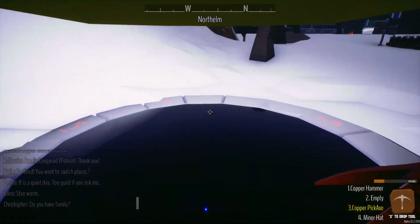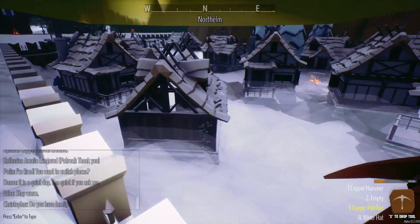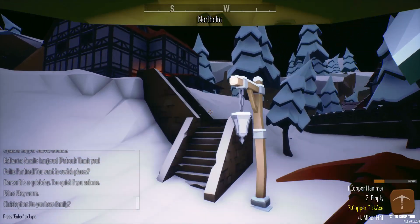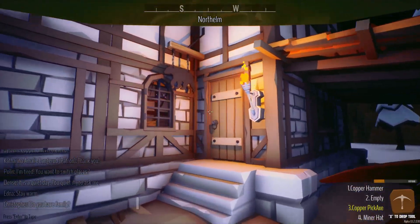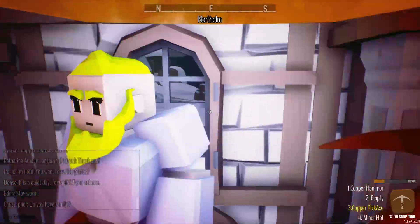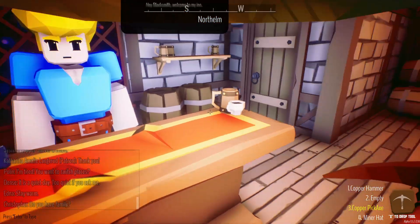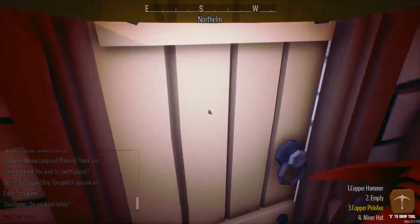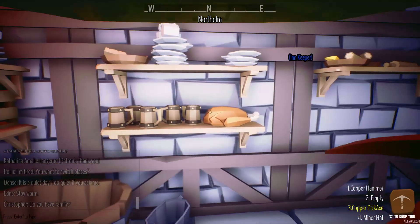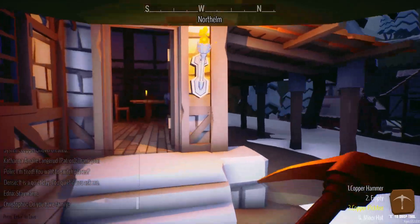There we go - perfect. Spin around in a circle. Alright, so we got a teleport gate there, random houses. What is this place? It's like an inn or a bar that helps with fatigue. Okay, so we can buy coffee here to help with fatigue.